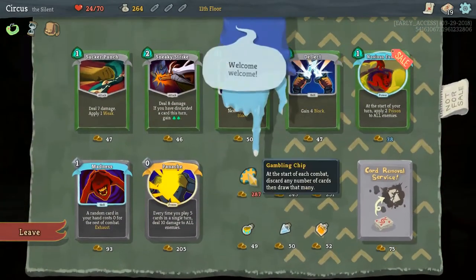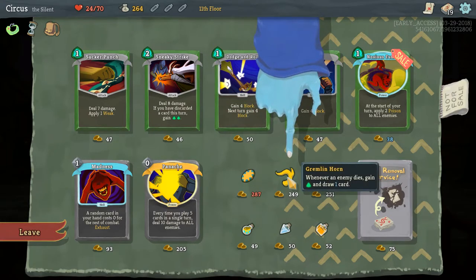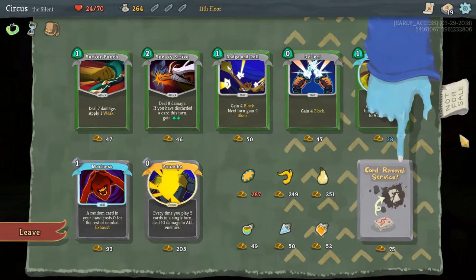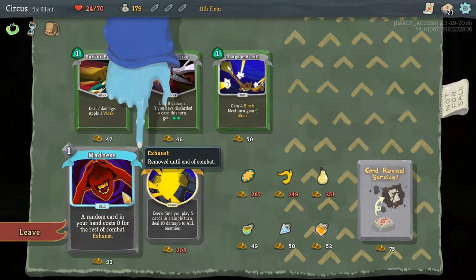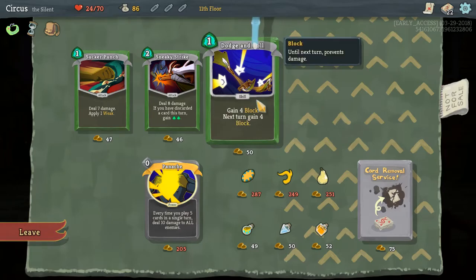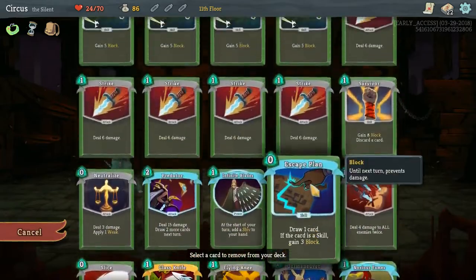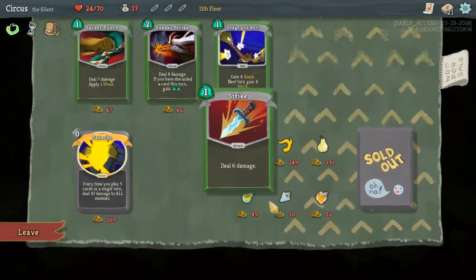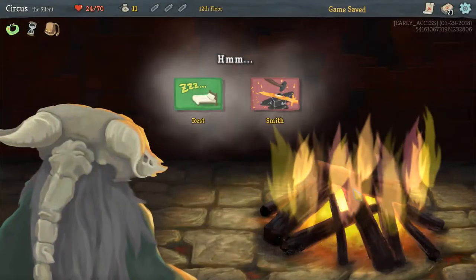At the merchant: Gambling Chip (start of combat, discard any number of cards and draw that many — can't afford it), Gremlin Horn (whenever an enemy dies, gain 1 energy and draw 1 card), and Pear (raise max HP by 10, expensive but I want it). There are also cheap cards: Noxious Fumes, Deflect, and Madness — I'm familiar with all of those and like them. We can also remove a card — maybe a Strike — to improve our draw quality.